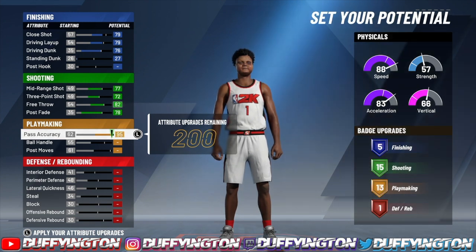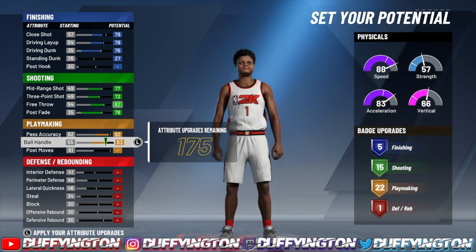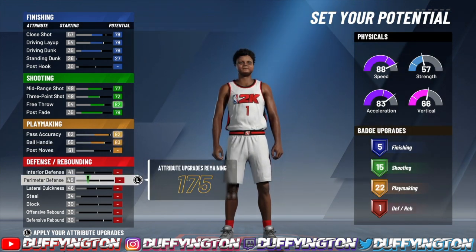For the playmaking, put your pass accuracy at a 92 and max your ball handling out. That'll leave you with 22 playmaking badges.